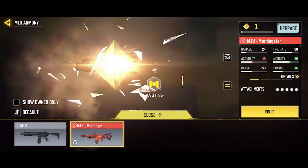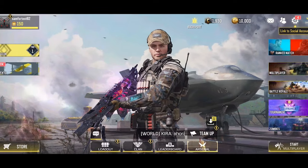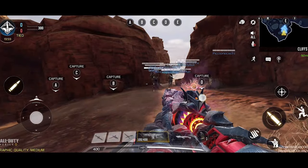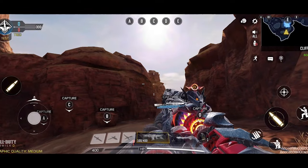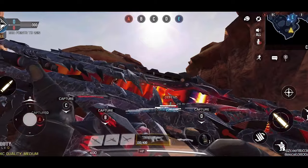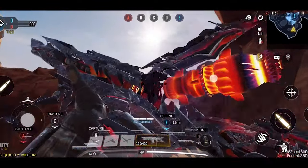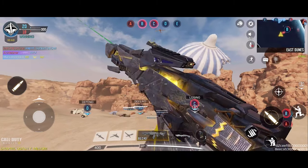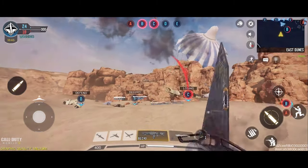Let's hop in a match and show you guys that these actually work. By the way, isn't it kind of weird that a bot is holding a mythic weapon? As you can see, we're currently in a multiplayer match and we can use our Kilo — basically do anything we'd be able to do in the normal version of COD Mobile. Here's the inspection, and this is the M13 — honestly my favorite mythic weapon. I really love the way it looks and the inspection looks pretty dope.